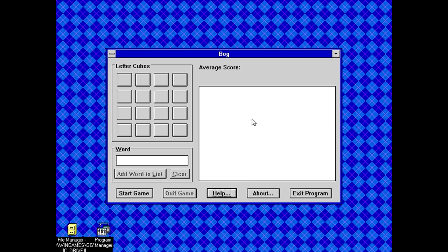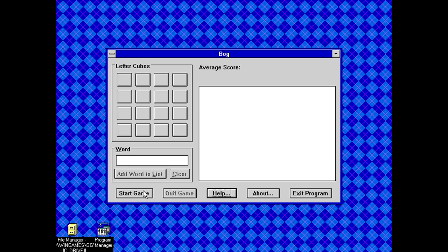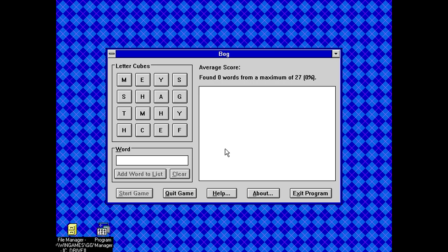One thing I'm a little concerned about is how big the word list is going to be. The .exe itself is only 76 kilobytes, and the data file is 22.9 — so if that's nothing but a dictionary, that's pretty substantial. Hitting start game says 'searching for words — one moment please. At least 27 words can be found.' Oh, this isn't time-based — that's interesting. So instead we're dealing with a Boggle game that's all about just finding as many words as you can. Well, we've got shag.